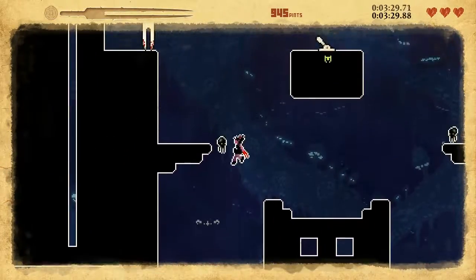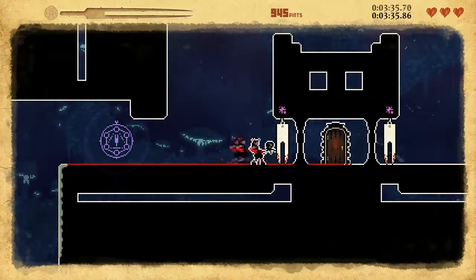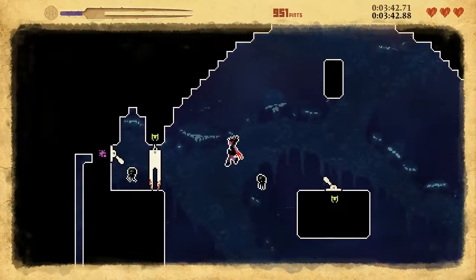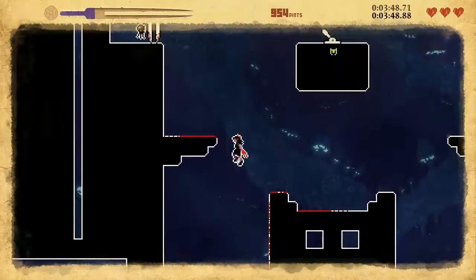Now, here's where they introduce some of the most obnoxious enemies in the game: squiddy things. Why are they so annoying? Because they have a very small hitbox and they can dash at you and go through you sometimes. Luckily I don't get hit all that often, but as you can see, if you jump into them they'll actually still block you. It is pretty annoying sometimes.